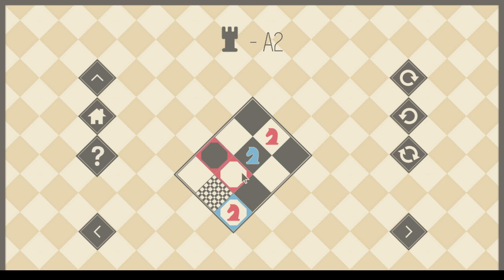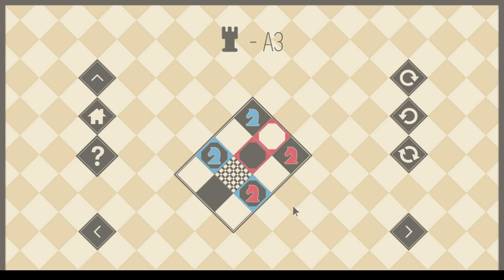So how am I going to get a knight to B2? One, two, three, four. One, two. Nice. Alright. We got C2 and D2.